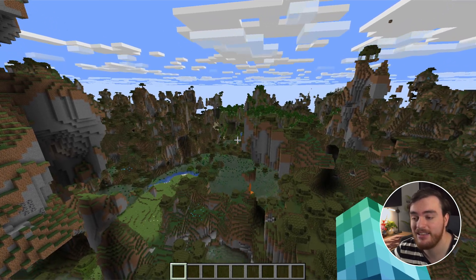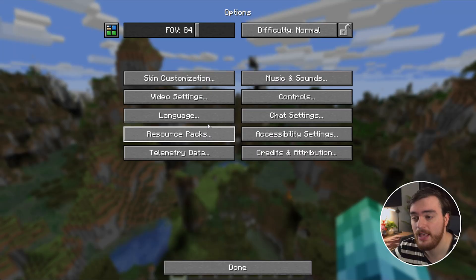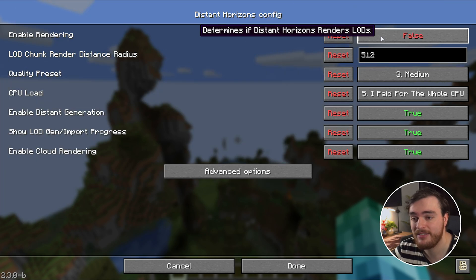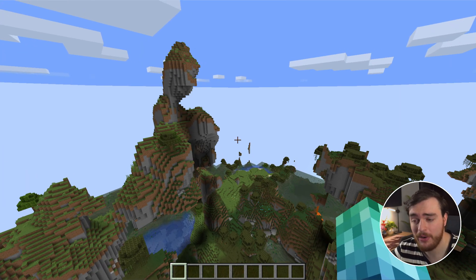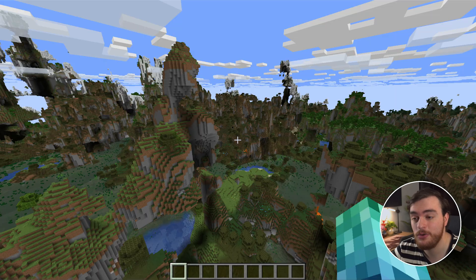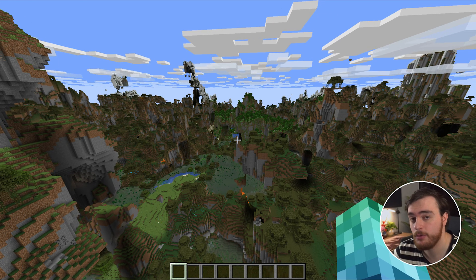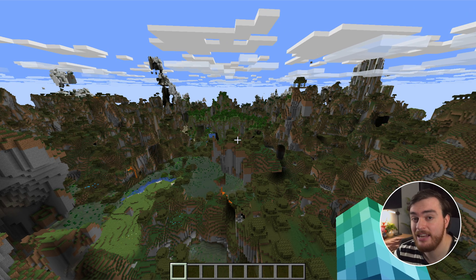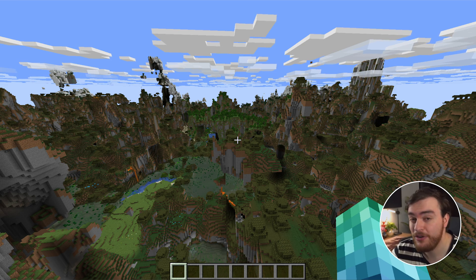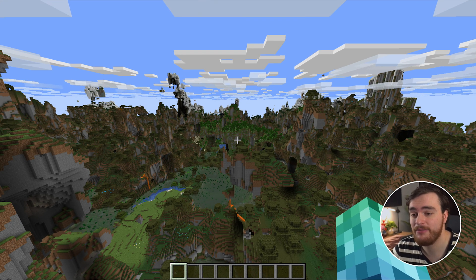Currently what we're looking at is Distant Horizons — NVIDium isn't doing anything as we haven't traveled anywhere yet. If we turn off Distant Horizons, this is my default render distance, so there's not too much going on. Distant Horizons is doing a huge amount of work in the background letting us see super far. You could have also installed Iris to use shader packs, however NVIDium still does not support shader packs at all. So if you wish to use NVIDium, you can't use any shaders — if you need shaders, don't even bother downloading NVIDium.